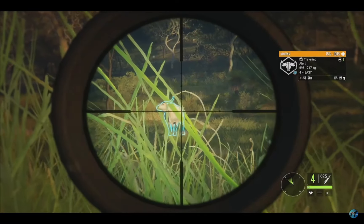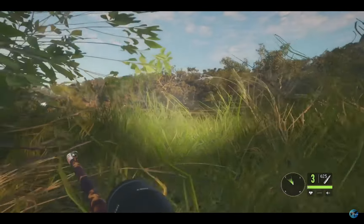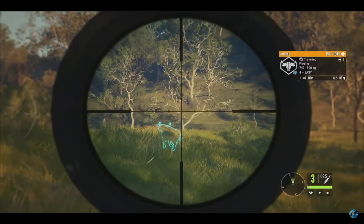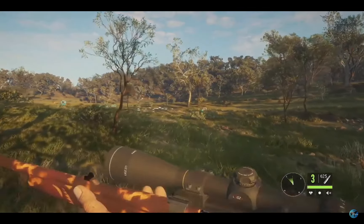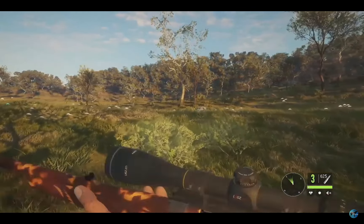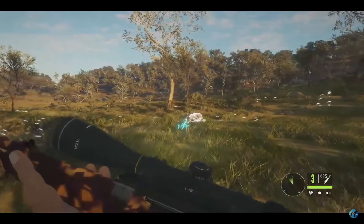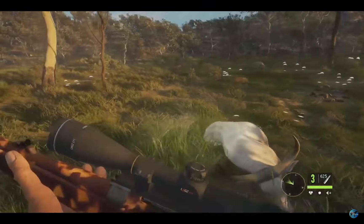That's a level 4 albino banteng, 117 to 128. I'm going to take him right here — that'll be a perfect hard shot. Let's go! We dropped him on the spot. There were some others that went up to 133, but we have an albino and that's the one that matters most. I got an albino banteng off of my own map about four or five months ago — there is a video on it, I might link it in the description.